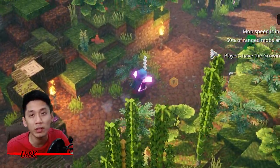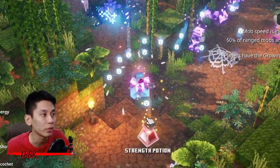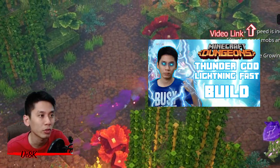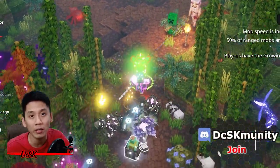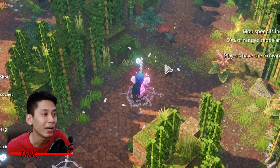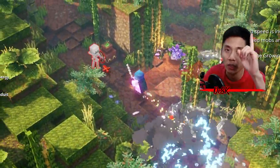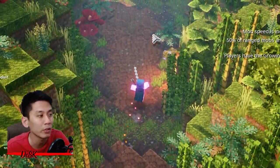Hey, what is up everybody, I am TCSK. Today I want to show you guys another Bubble Master build. The previous one is a melee build, you can check out the link at top right. This time I will use one of my previous builds, the Thunder God Lightning Fast build. I've changed the bow to Bubble Burst and made some changes on enchantments. It is even faster, better, and stronger this time.